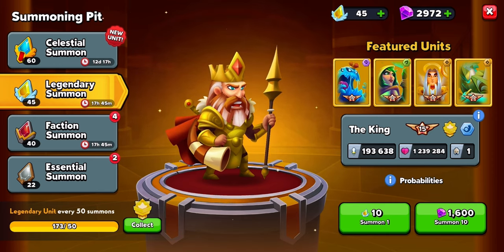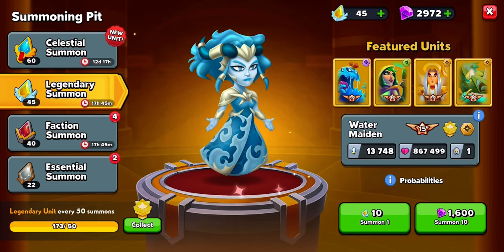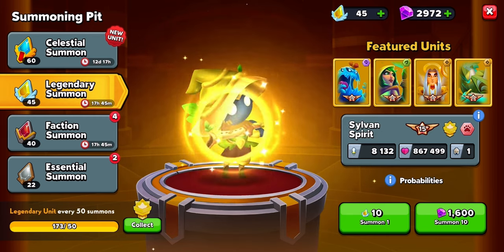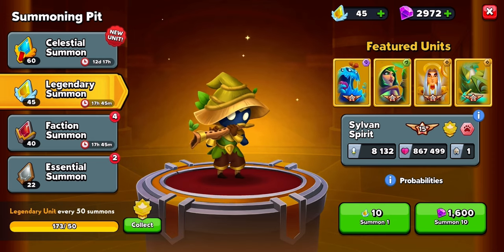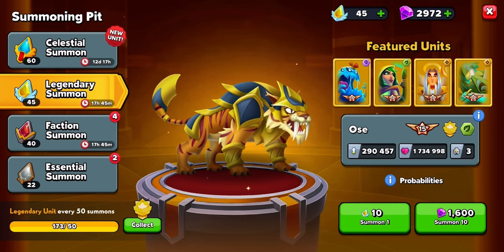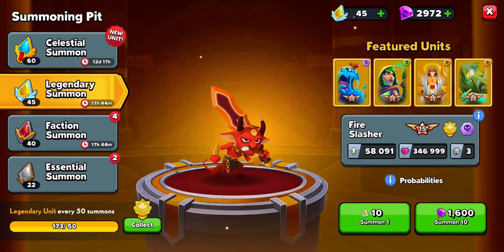Thank you guys for sitting through all of that. And now we have three legendary units that I can cash in, which I will obviously do. At some point I might just use a few individual ten-cost shard summons just to get that on a zero. I don't know - so if you're a bit OCD it might irritate you. It bothers me but I'm not in the screen too much. So let's see what we get.